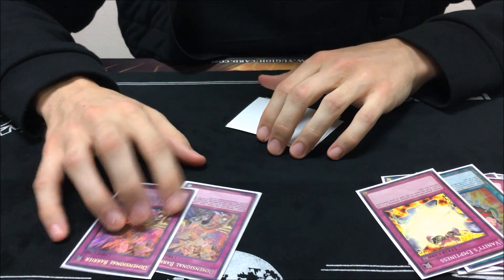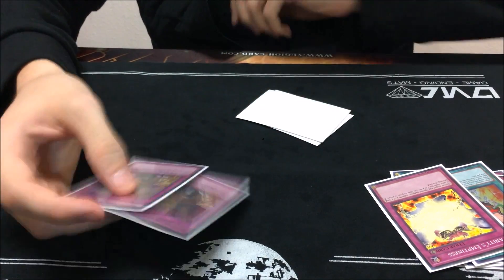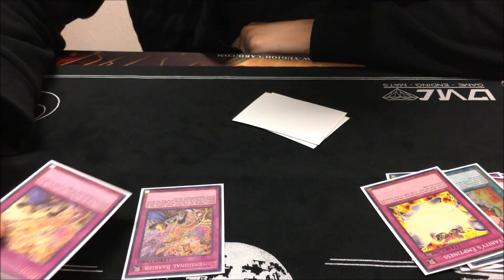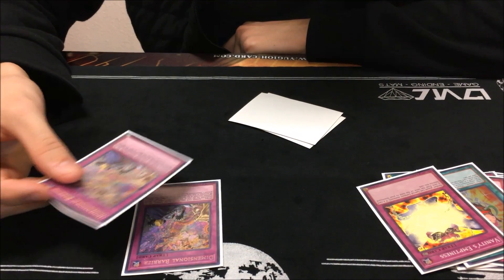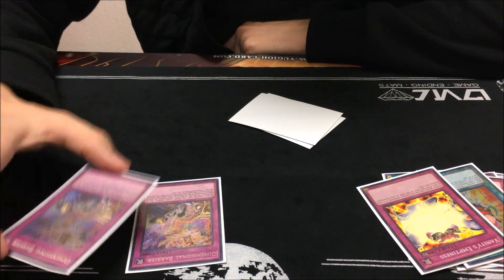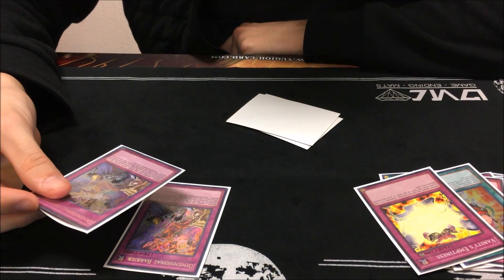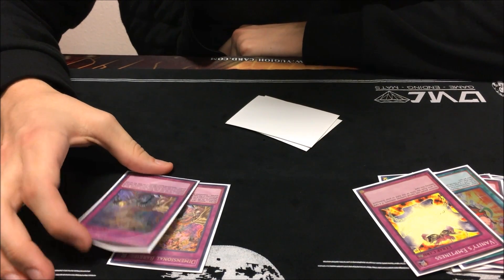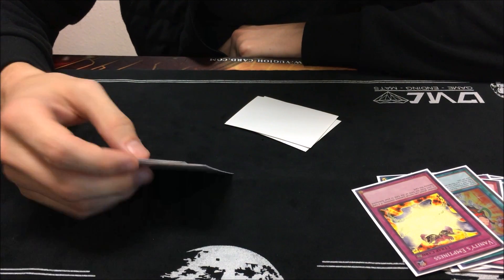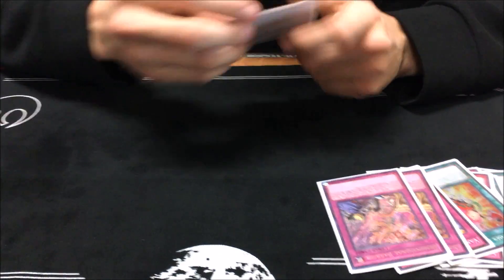Maining the D-Barriers. Still questionable, because not knowing the matchups, but I was thinking going first or second, if I can try to live the next turn and use this to stall their board — get their Toadally Awesome negates out of the way, hit their Bahamut Shark, and then drop it so they don't have any next turn, I can play the game. I never really sided this out because there weren't really any bad matchups. But I don't know if I'd main deck it — I still like it, it's definitely a good card.